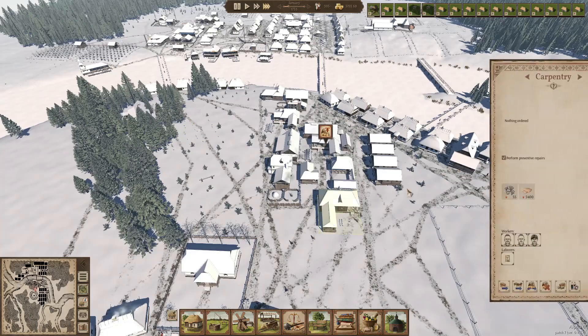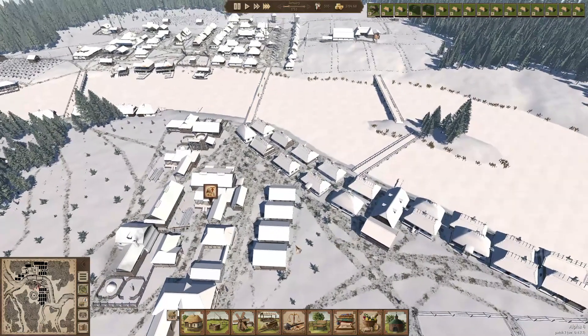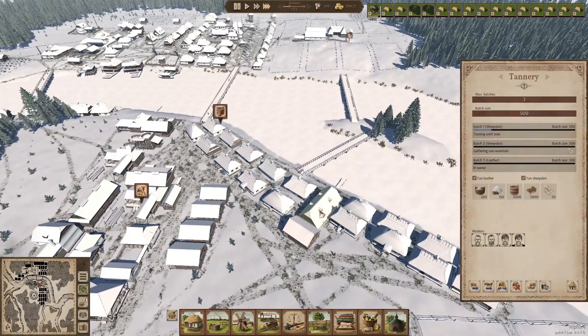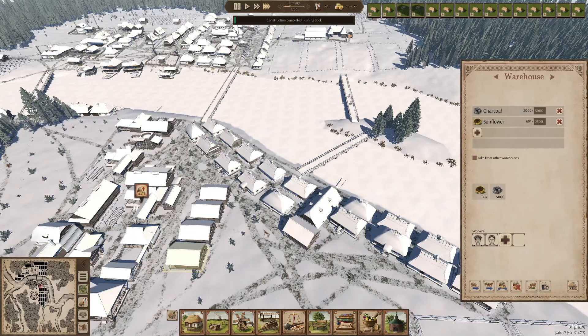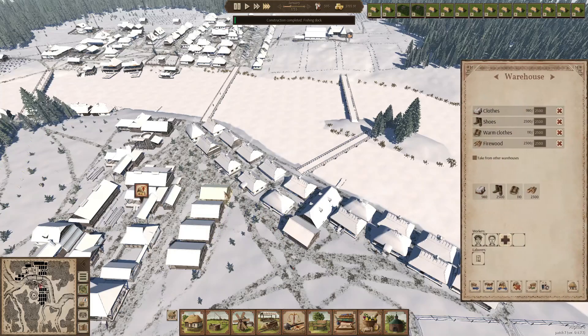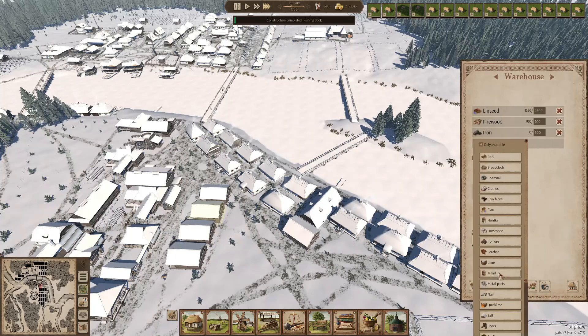The carpenter is doing its job. We have preemptive repairs on - that's good. This tannery should be working like a charm, although it needs more sheep hides. That's the main thing it needs right now - sheep hides. I think we should make sure the sheep hides are collected in time.